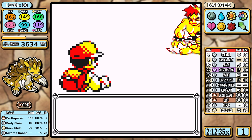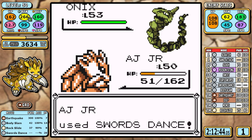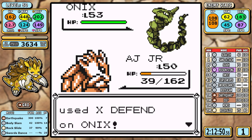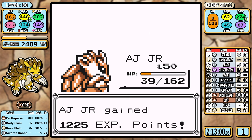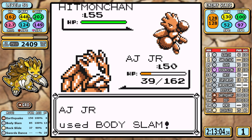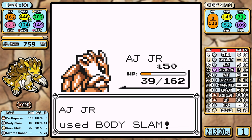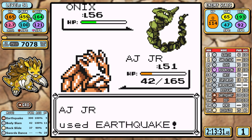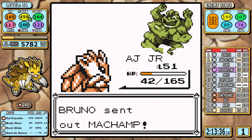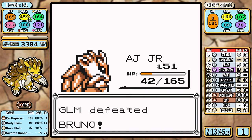You probably don't need to set up on Bruno, but I do so twice to save some Earthquake PP. There's one scary moment where I crit on a Body Slam, don't knock out Hitmonchan, and if it went for Counter that would have been bad. I'm also trying to get through the first three Elite Four members without healing or using an Elixir, since I felt a little sloppy in overworld movement and wanted to make up just a little time. It works out and we move on to Agatha.